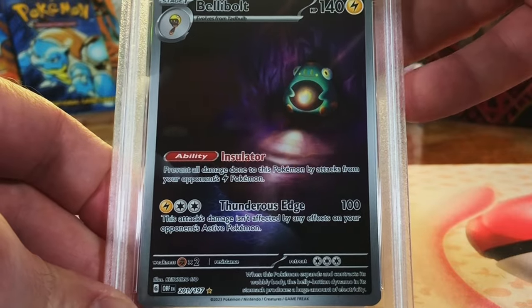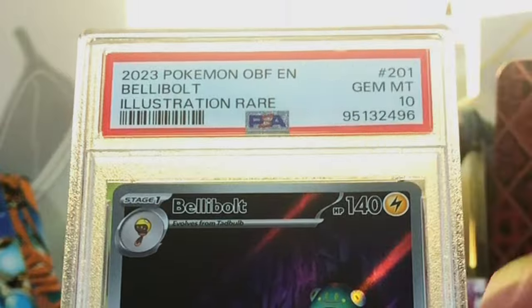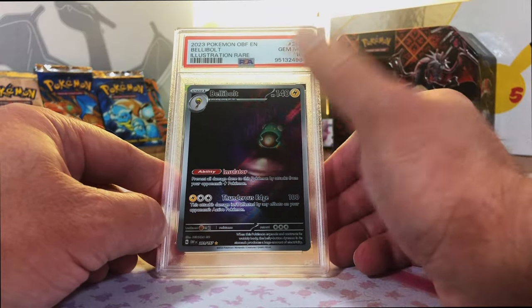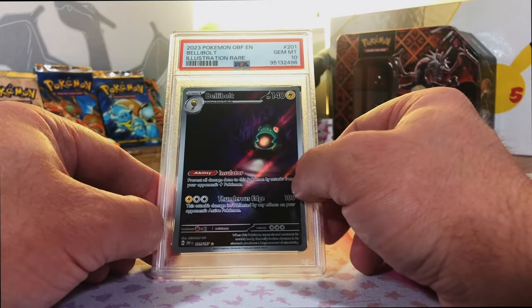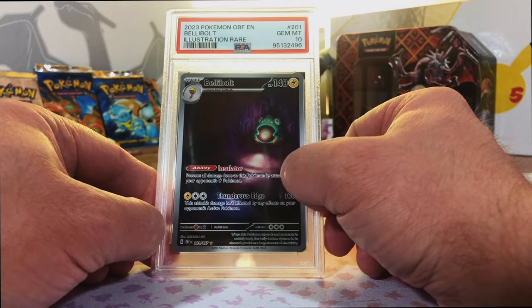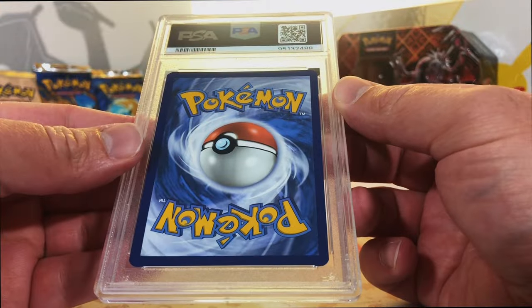Bellibolt Illustration Rare from Obsidian Flames. Gem Mint 10 - dude, gee whiz. Love this illustration rare. We pulled this also on the very first video ever uploaded on the channel, so this also holds a special place for Pokehunter Phil. The 10s - nothing short of incredible.